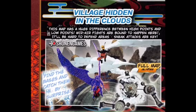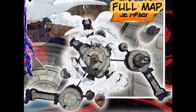This one's probably going to be the main one everyone plays. The Village Hidden in the Clouds is a huge difference between high points and low points — mid-air fights are bound to happen here. It'll be hard to defend; sneak attacks are key. This will probably be the most challenging map because enemies could come from all areas.